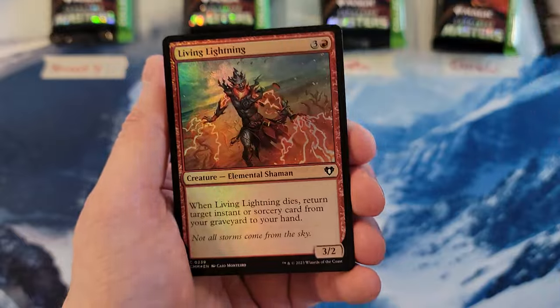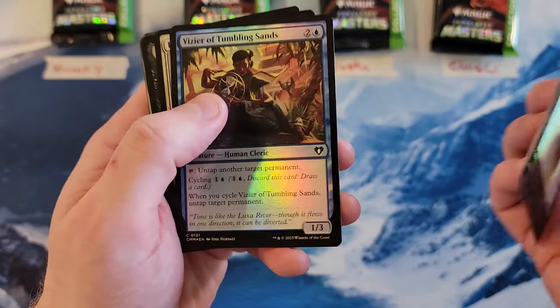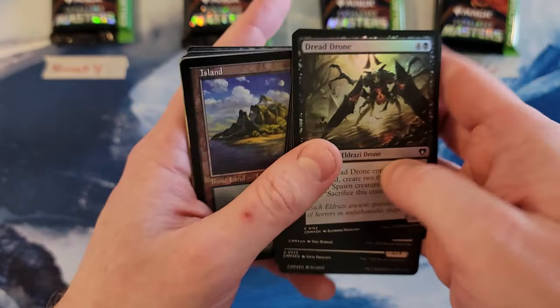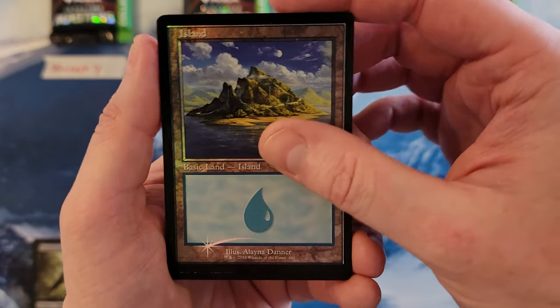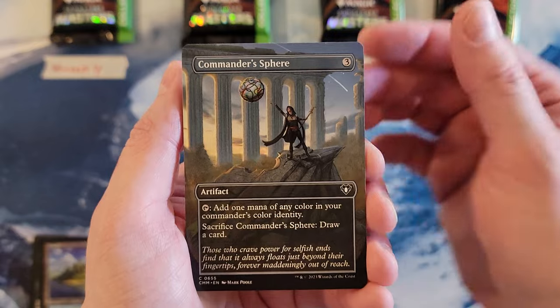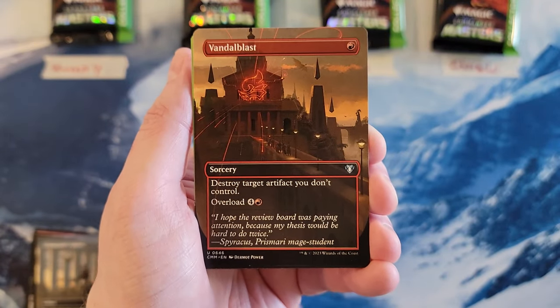Alright Vincent, here we go. There's nothing special in that special slot. You do have gorgeous lands though — I am a fan. Commander's Sphere. Vandal Blast — always a good pull.